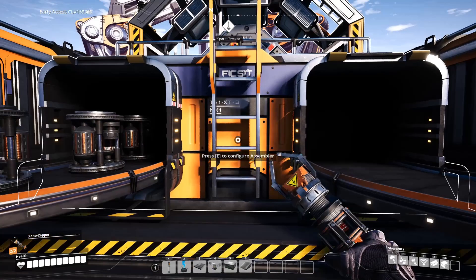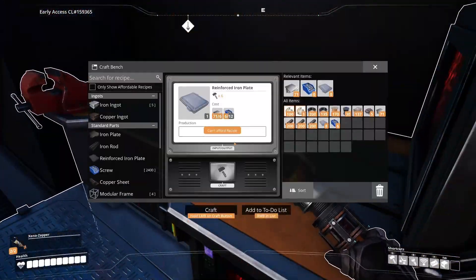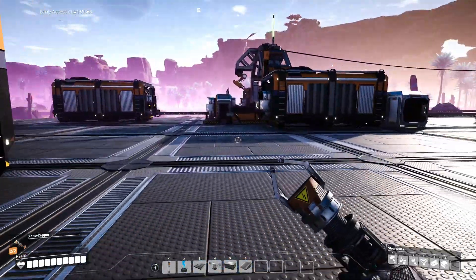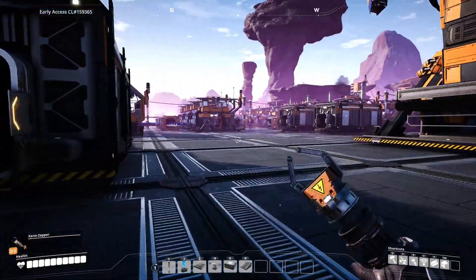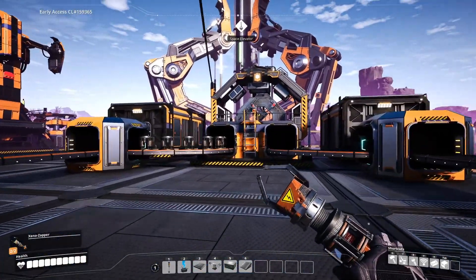This thing can do two smart plates per minute - it takes 30 seconds to create one. I do not think I can speed that up; it requires the assembler. I cannot craft a smart plate by hand - it has to be done in that. Which means I am producing enough from both of these to have this running twice over.